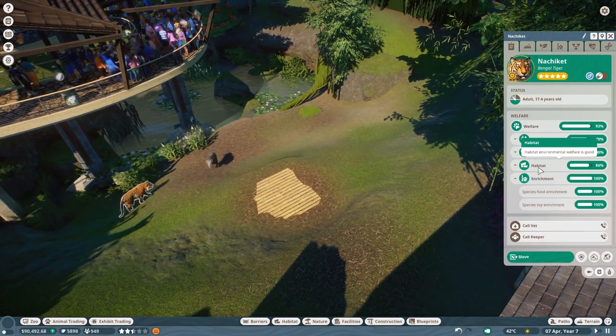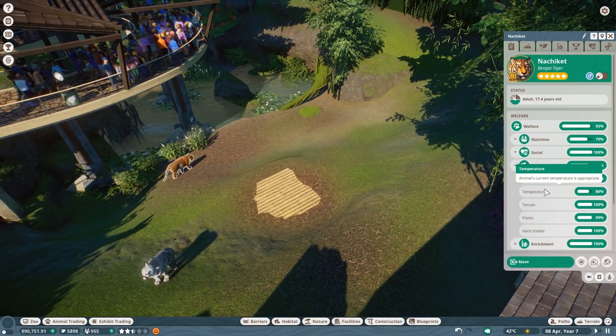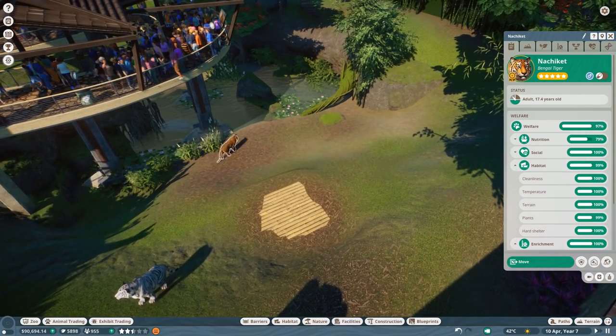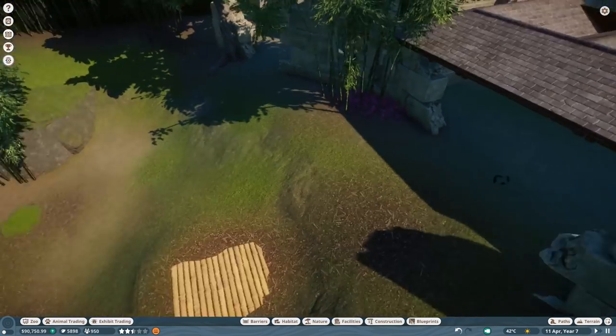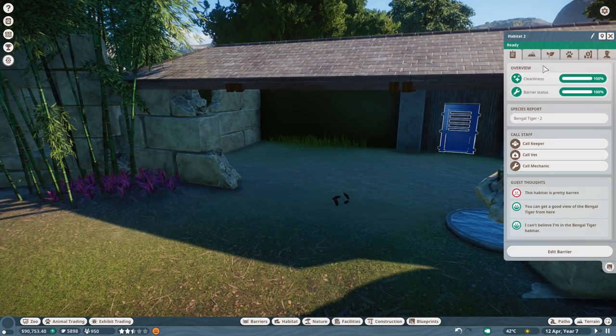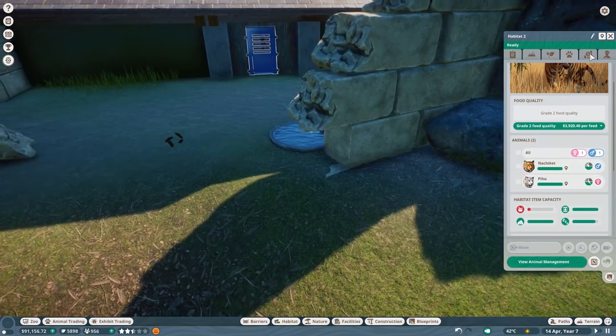Nutrition - last meal quality is one. Habitat temperature - what's the issue, is it too hot? Yeah, just go down in here and that should be fine. Now that is good. Money flow is still okay so I think we can give the animals grade two food already. That should be fine.